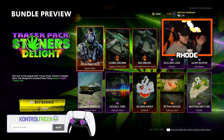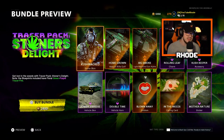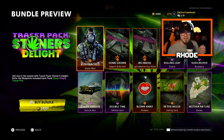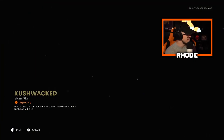YouTube, what it do baby, we're back with another video. Today they just dropped a 420 bundle — most of you know what that means. The bundle they dropped is called the Tracer Pack Stoner's Delight, so let's jump into this to see what it's all about. We have the Kush Whacked Stone Stone skin.